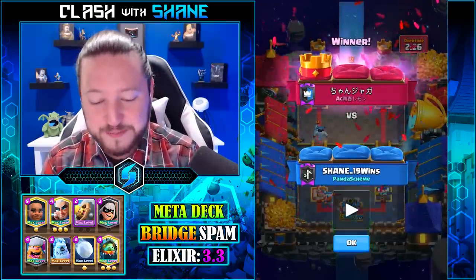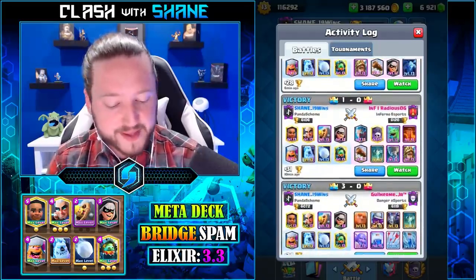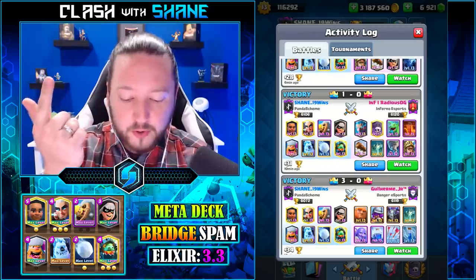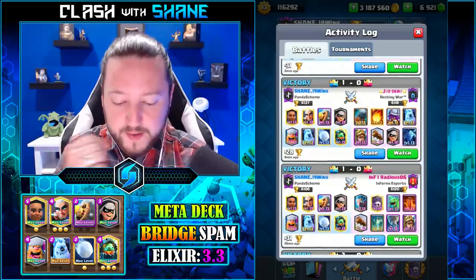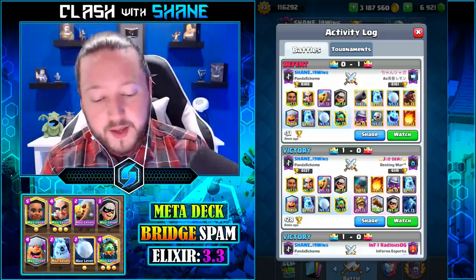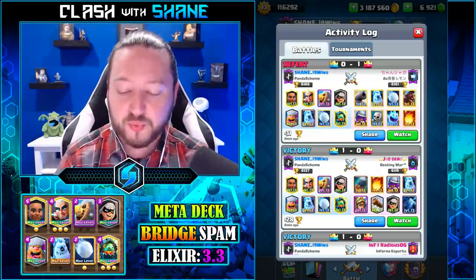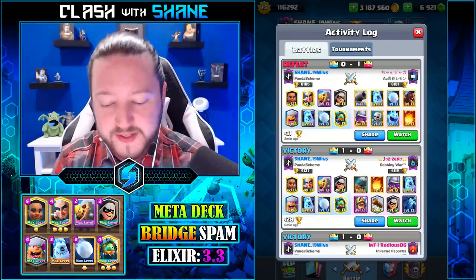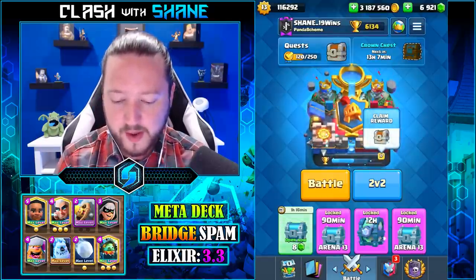If I had gone Ram Rider there we might have won. That's a feels bad man moment for sure. But overall I'm really happy with how we did with this deck today. We beat splasher, beat the NATO tombstone Prince deck, beat the other bridge spam deck, and lost to 2.6 Hog Cycle — though it was close and I definitely misplayed near the end. Ram Rider would have slowed down the Hog Rider if I had gone Lumberjack Ram Rider.